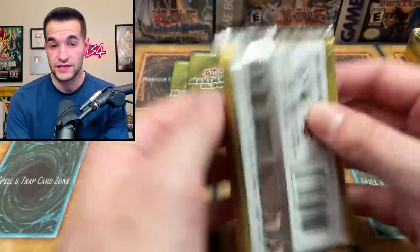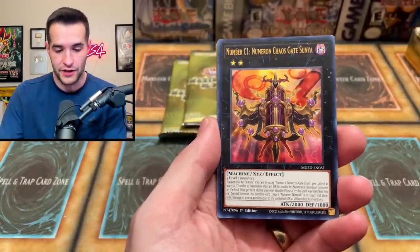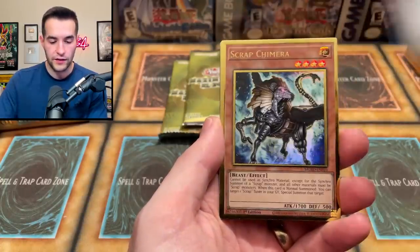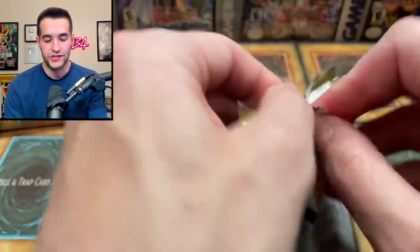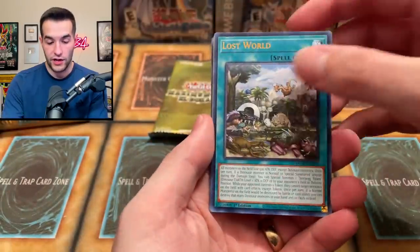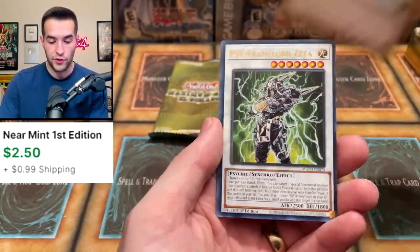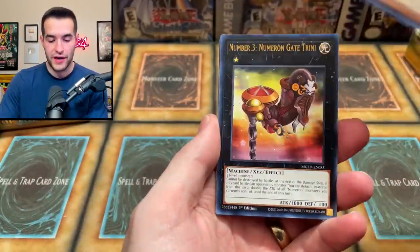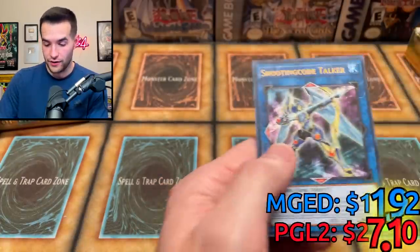I don't know if that's worth anything because of math mechs, but they are getting a little bit more popular — some success in recent tournaments, so it could potentially be worth something. Prank-Kids Place. C1, Trap Trick, Hot Red Dragon Archfiend King Calamity, Scrap Chimera, and Magical Dimension. Even the scrap stuff which goes well with dinos is in here — gold series very clutch for that deck. Lost World again, Golden Land Forever, Scrap Dragon, Fire Formation Tenki, Rescue Cat — beautiful — and then Framelord Zeta with Giant Rex. Rescue Cat's worth a couple bucks. The Weather Painter, and another dino card — amazing dino stuff yet again.